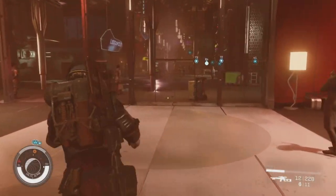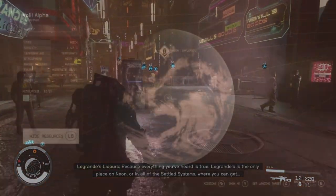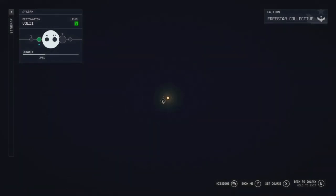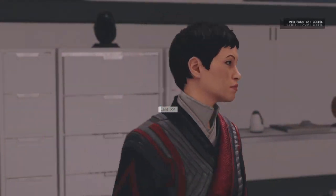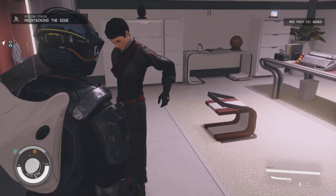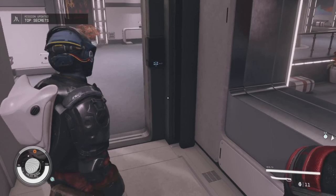In order to kick this quest line off, you can randomly get it running around New Atlantis, or you can head into the Ryujin faction by hitting up one of their terminals. You can also find this all the way in Neon City — they have the headquarters over there where you can kick off the quest line. It is about seven missions until you get to the mission called Top Secrets.